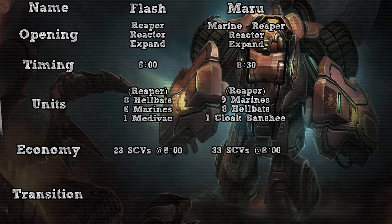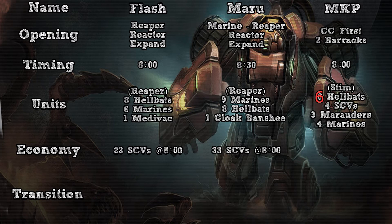So this is the Maru variation, and now on to the Marine King Prime variation, which is done off of CC first. It hits around the eight minute mark with six hellbats and four SCVs for repairing those hellbats, three marauders and four marines with stim. As I said earlier, you will always want to reinforce these pushes, so with Marine King Prime's build there is very soon going to be eight hellbats, so you will hit around the eight minute mark with eight hellbats, three marauders, four marines and the four repair SCVs. So this push is also quite strong with stim, and this, as well as Maru's build, are done off of a decent economy of around 33 or 34 SCVs at the eight minute mark.